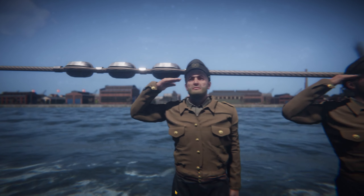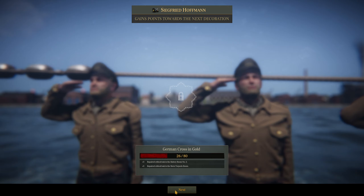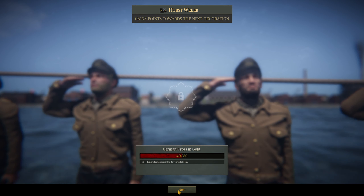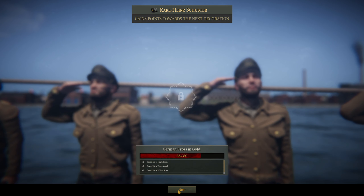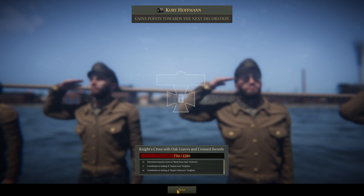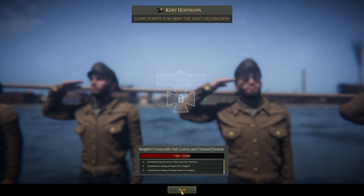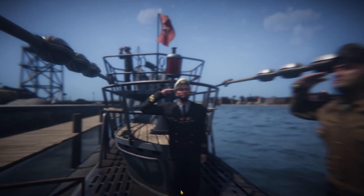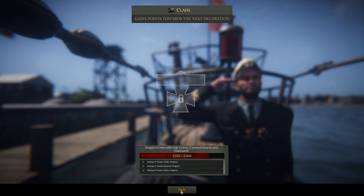Crew getting presented with their medals. Carew on his way to the next one. German Cross in Gold for him. Horst Weber also on his way to the German Cross. Karl Heinz Schuster - radio guy - Cross in Gold as well. Kurt Hoffman makes progress towards Knight's Cross with Oak Leaves and Crossed Swords - a high value decoration. Michael Knud as well on the way. And last but not least, Klaus the captain, making his way towards Knight's Cross with Oak Leaves, Crossed Swords, and Diamonds - about as high an award as it gets.